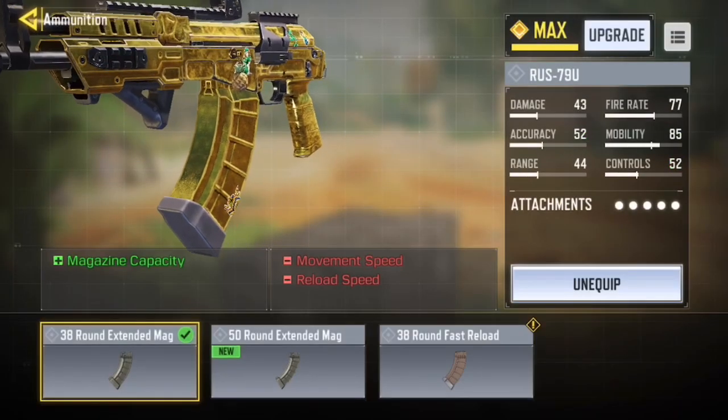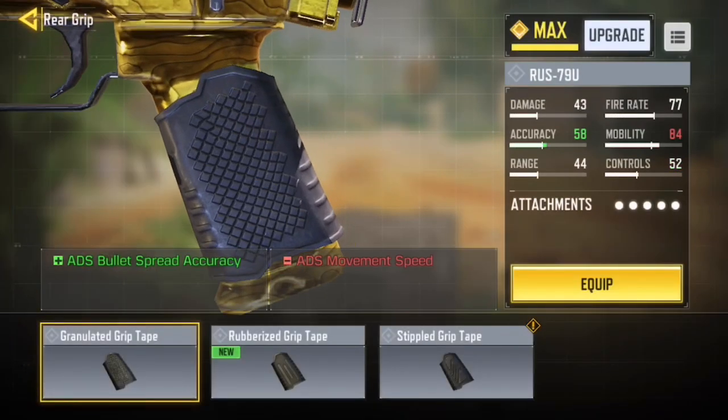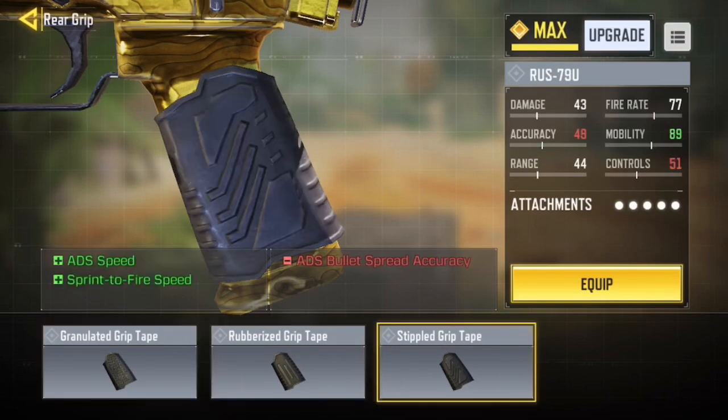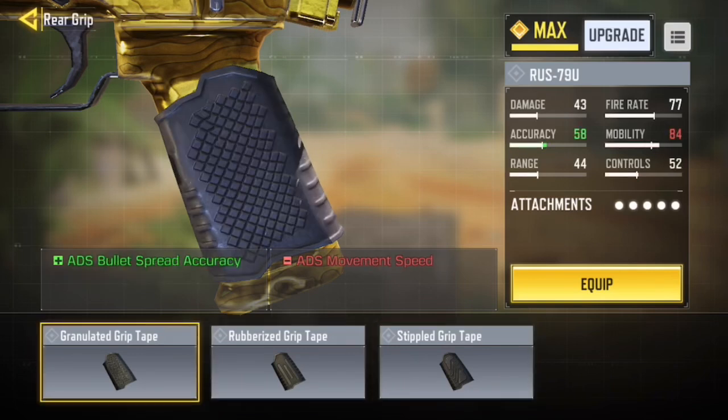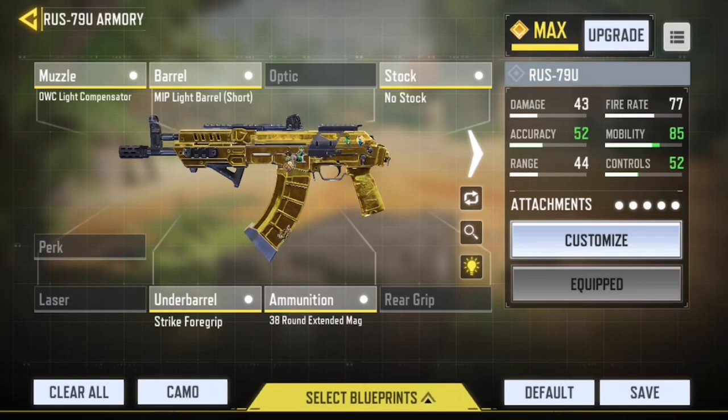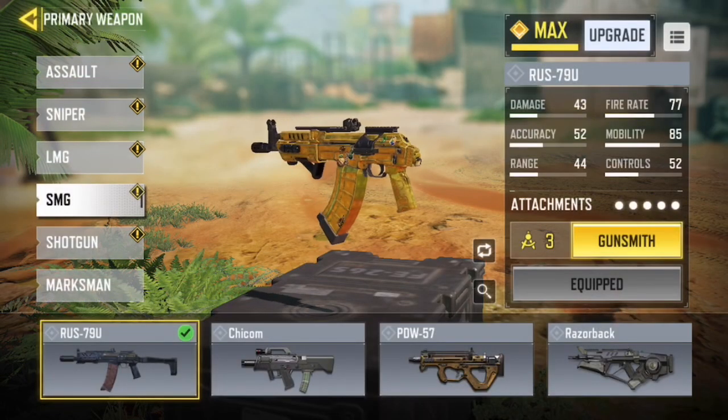Then I'm using the 38-round extended mag. At first I was using a grip as well, but the only grip I would say you should probably use is the granular grip tape for ADS bullet spread. But since we already have tons of ADS speed, I use the 38-round extended mag because this gun runs out of ammo really fast.